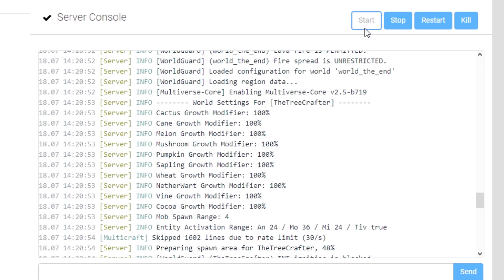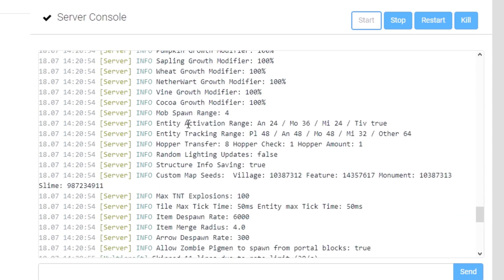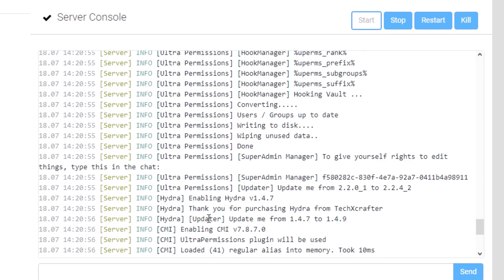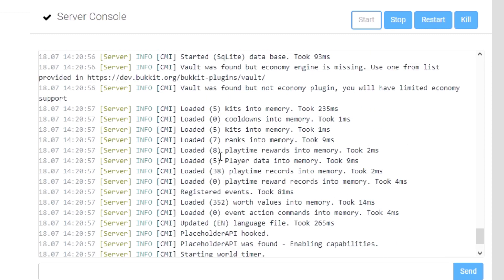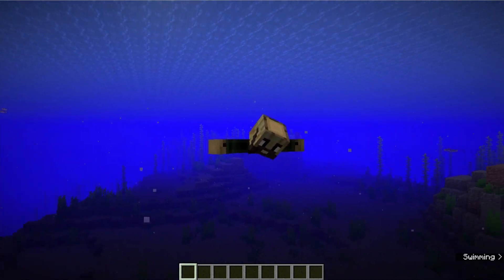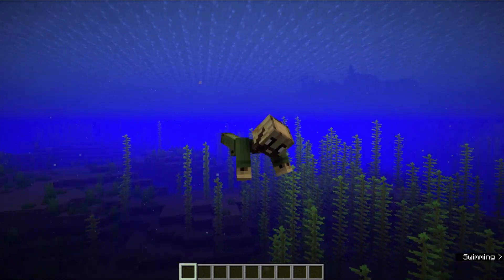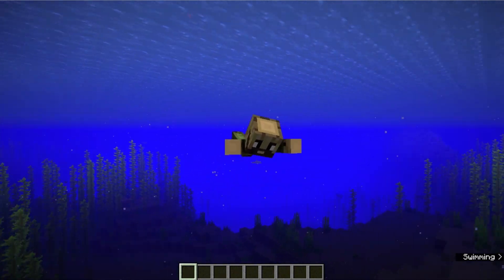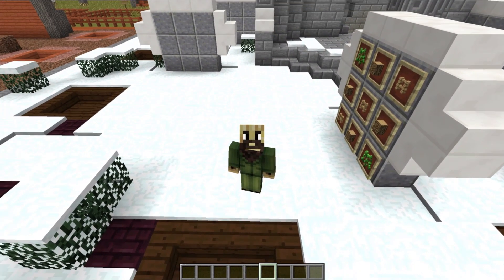Once you have the 1.13 jar installed on your server, start the server and watch the console for any warnings or errors. Check all issues that come up — whether with plugins, world chunk loading, or anything else — and copy them to a service like Pastebin or Hastebin. Send these bugs to the developers. As a developer myself, it is extremely frustrating when people get upset about bugs but don't report them.